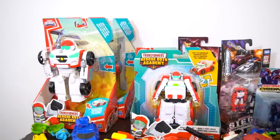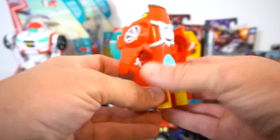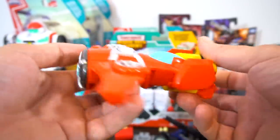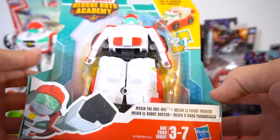Let's get opening on these Rescue Bots Academy characters. First things first - here is Hot Shot, one of the main characters in Rescue Bots Academy. This is a one-step - he changes right into a jet. Pretty cool! And here is a brand new Medics the Dock Bot, just came out - easy to do conversion, he's a one-step as well.